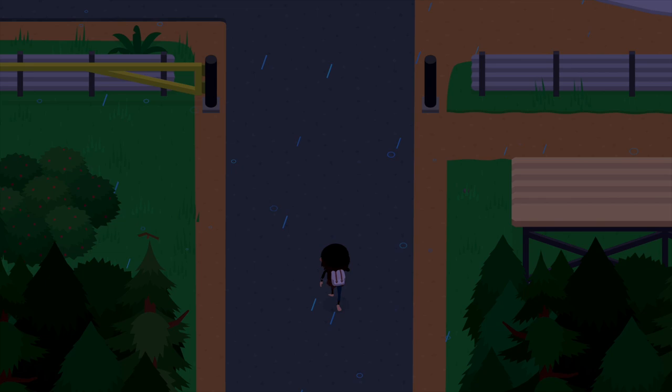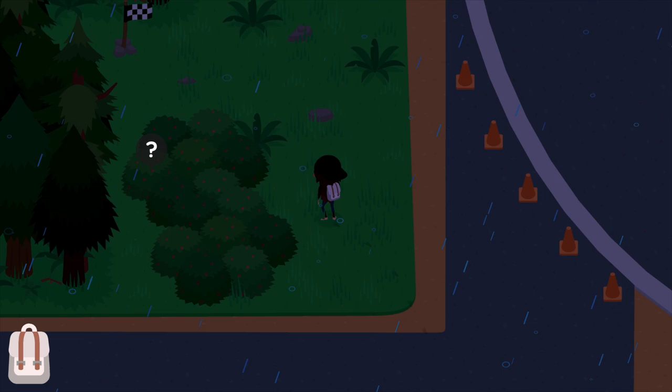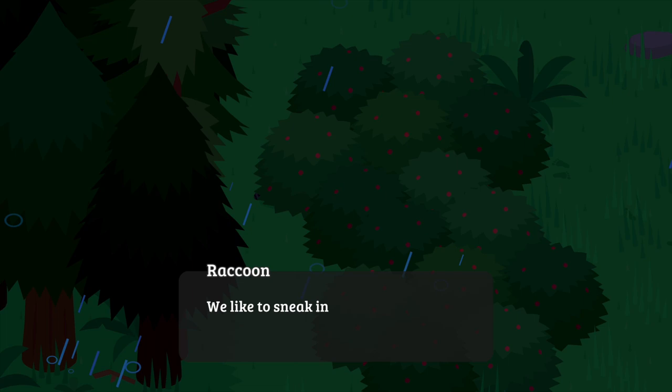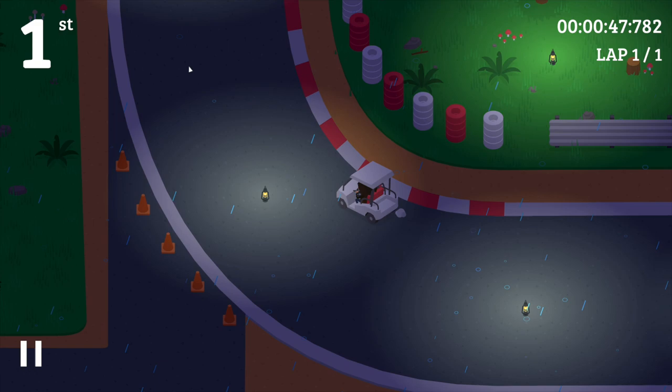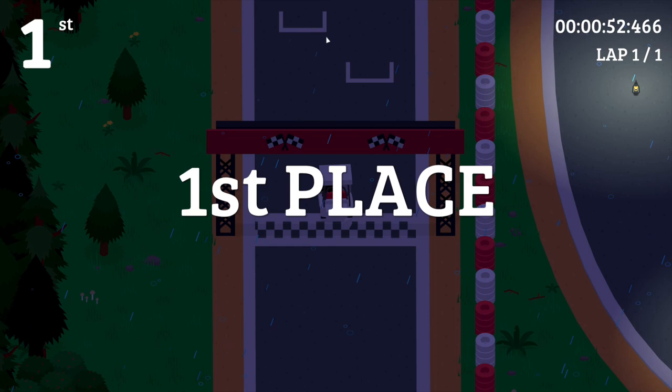But before we do that, I have another strategy to get some extra coin. Go inside the racetrack right up here, and once you reach this location you'll have to wait a little bit — the raccoon is gonna be in the bushes. Talk to the raccoon and he'll offer you the chance to race with him and his animal friends. If you get first place you're gonna get yourself 250 coins. First place — we just got ourselves 250 coins extra.